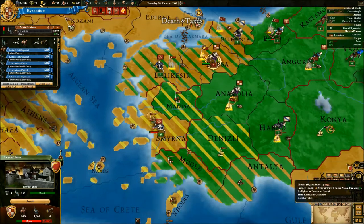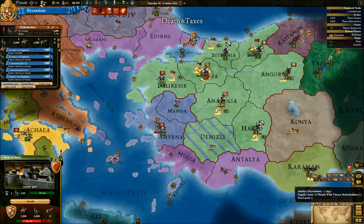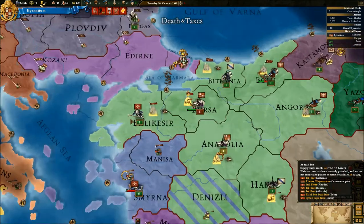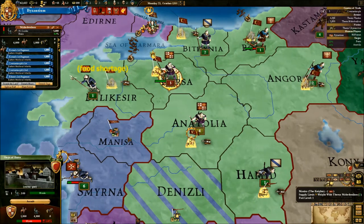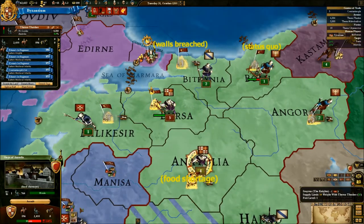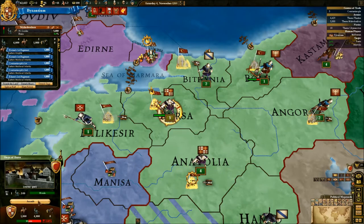And as you can see, these provinces all are the right religion, which is what I want. These two are not, but we can make that so as soon as we fully own them — well, as soon as we get out of war, would probably be the best way to put it. Bulgaria — yes, I will happily get a thing with you, Bulgaria.